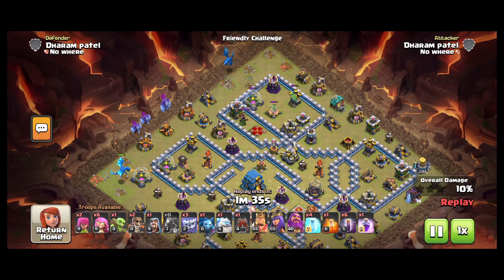The enemy clan castle is never an issue with this strategy — the queen or super archer will easily take them down. Let's start the bats as we planned. All the bats will group up and create a huge wave that starts one-shotting every defense in its path. That's why it's called a bat wave.